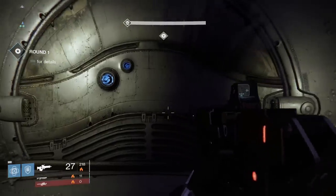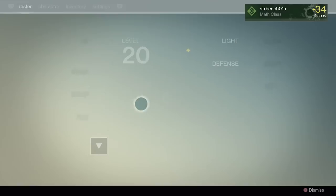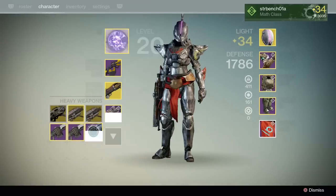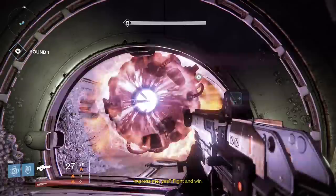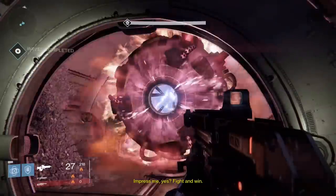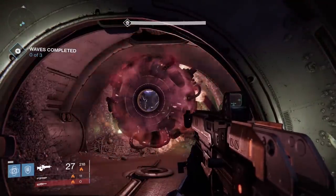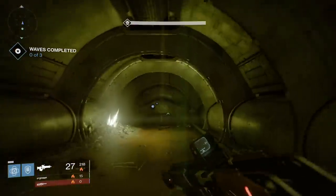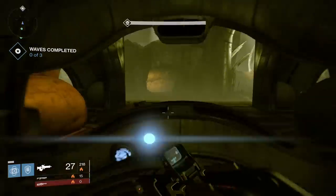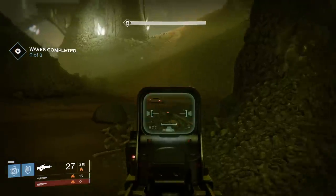The Prison of Elders consists of 5 rounds of a randomly selected sector of Cabal, Fallen, Hive, and I assume Vex, although of my 2 playthroughs — one on level 32 and one on level 34 — I never saw any Vex. The 5 rounds applies for the level 32 and level 34 versions; there might be less in level 28 or more in level 35. You'll see 4 doors surrounding you and one will open up at random, along with the game giving you a random modifier for the entire round.